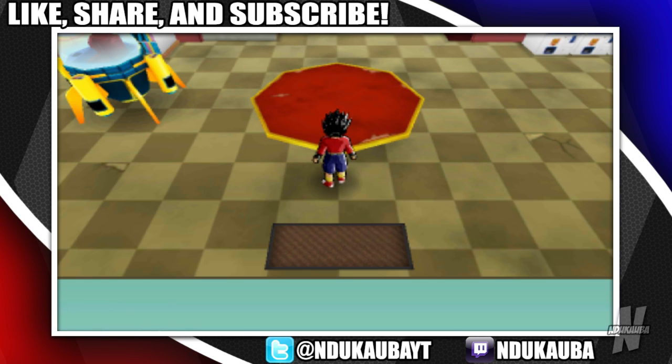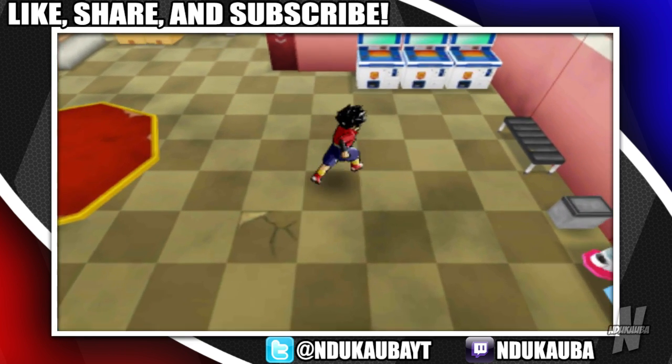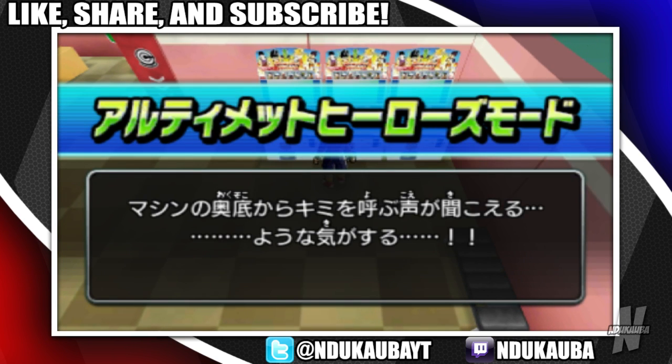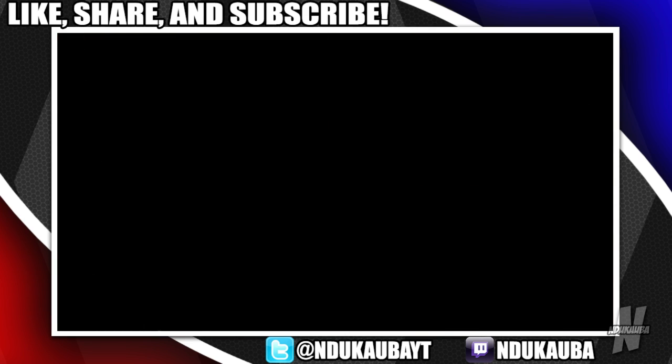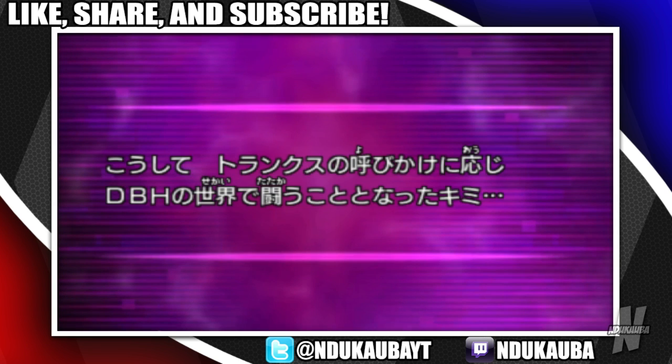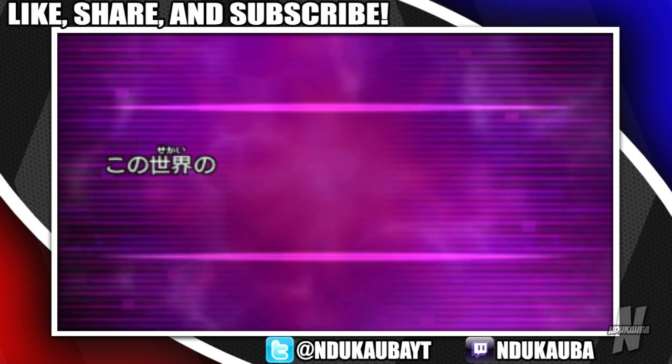We're going to continue where we left off — I believe we beat Garlic Jr. and his goons, but I didn't necessarily complete everything. So we're going to hop back in and try to finish that up and then move on to the next part. Also, somebody in the comment section told me that the enemies on the field can be defeated for really good cards, and one card mentioned in particular was Cabba. So I'm going to try and do that as well.